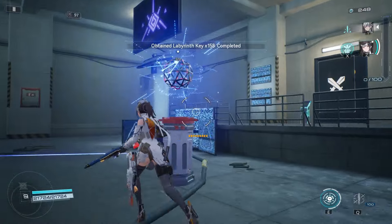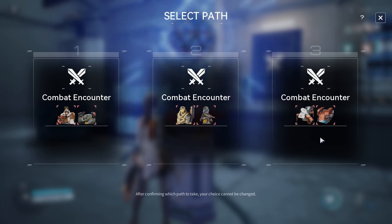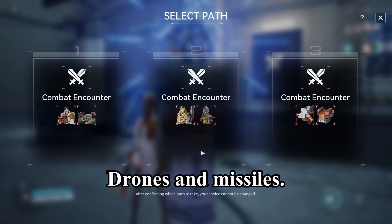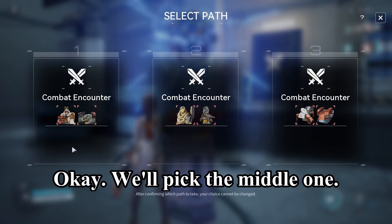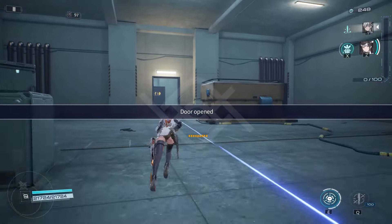Got a Labyrinth key, that's always nice. Drones and missiles — we'll pick the middle one, that seems to be the easiest.